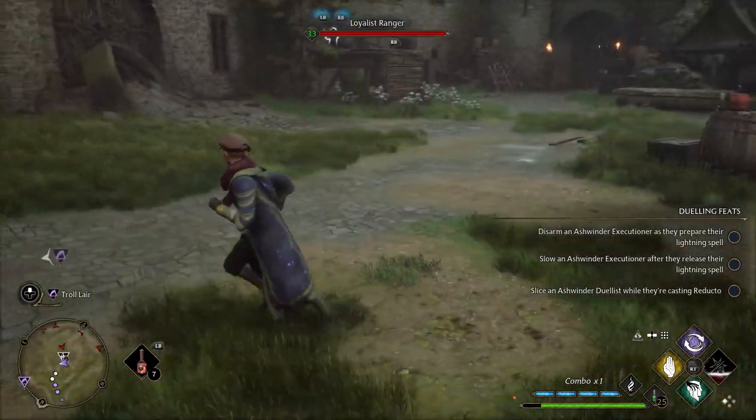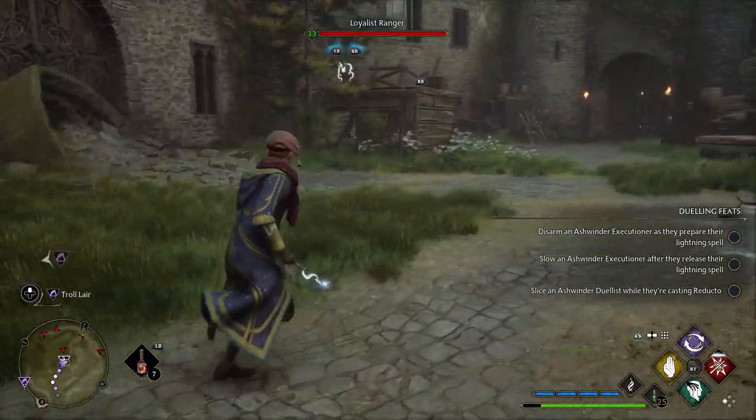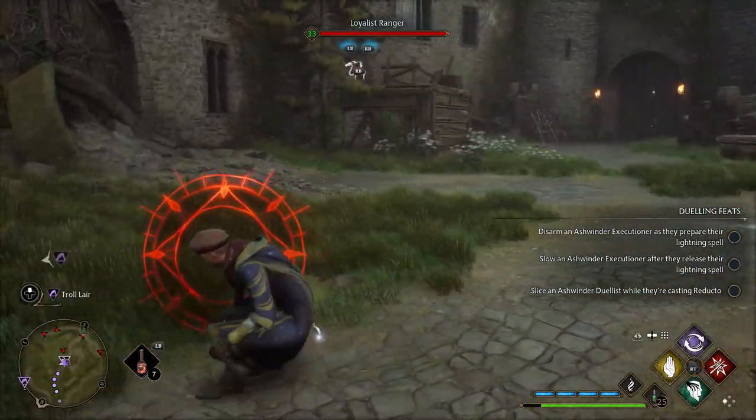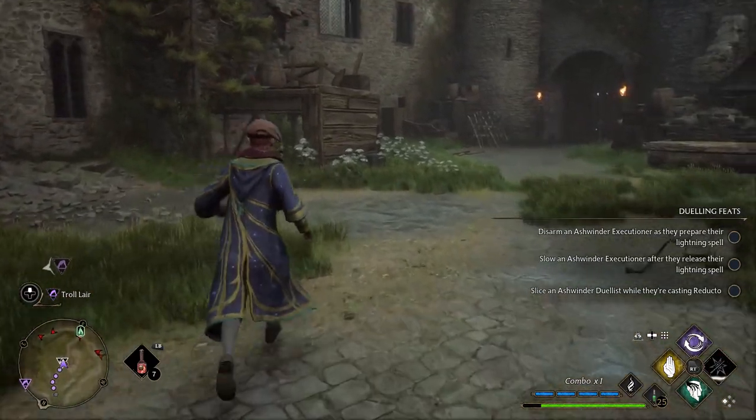Make sure you take out the enemies in the poacher camps and get the chest, because that's where the runes are - inside the chest inside the poacher camp. Make sure you do that. And there you go - that's Expelliarmus making you the Chosen One.